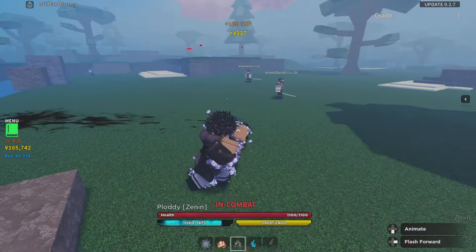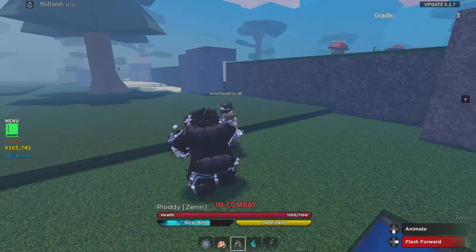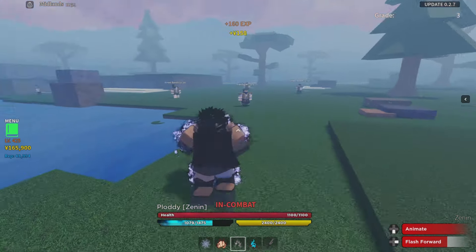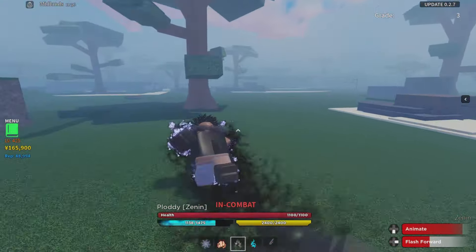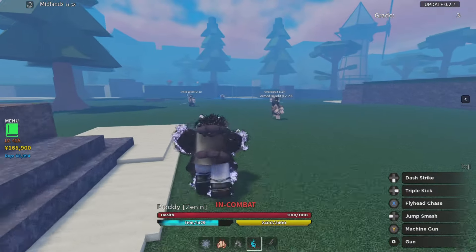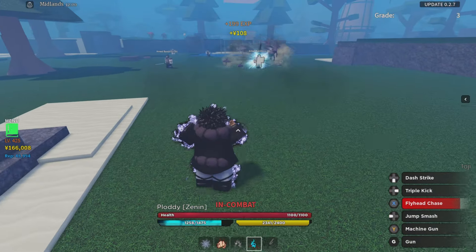Think about it — Toji is a build that's based on stamina, and stamina is really good. So I want to be able to use everything in my arsenal. I made a build that is very versatile with all my abilities, so I could use any ability, which is really good.